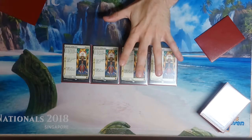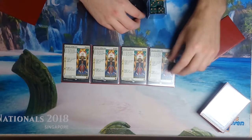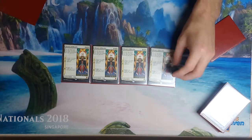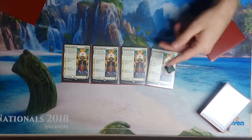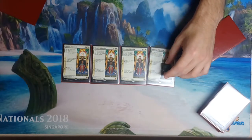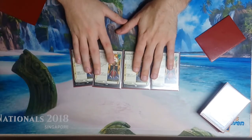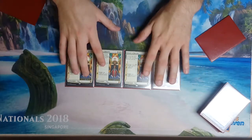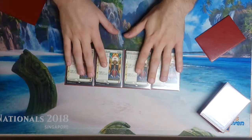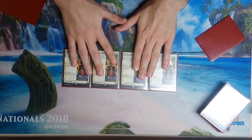History of Benalia is a saga-type enchantment. Sagas enter the battlefield with one counter and you get the first effect immediately, then at the beginning of your main phase you get another counter with the associated effect. When you reach the final stage — level three — you get that final effect and then sacrifice it. What History of Benalia does: the first and second effects each give you a 2/2 vigilance Knight token, and the third effect is Inspired Charge — all your Knights get +2/+1 until end of turn. I like to think of this card as a Mentor-slash-Lingering Souls hybrid.